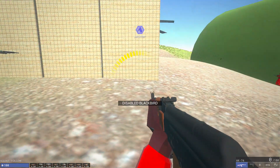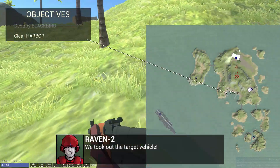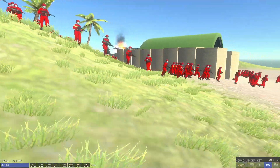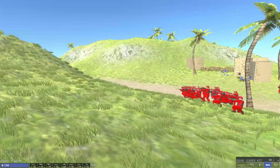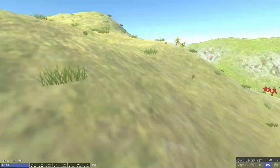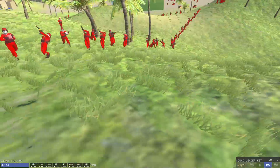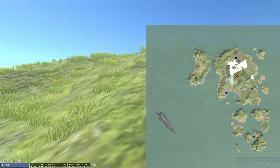Blackbird disabled! Alright now we're gonna clear the harbor. Look at this - our 500-man army is on the move right now. Oh my god. If only it was as easy as this in the main game. The area is clear. Cool, thank you. I'm gonna continue up these mountain ranges so we can have a good view over the harbor down here.